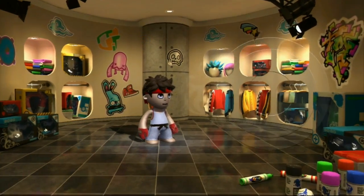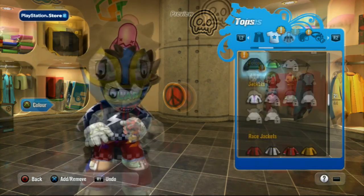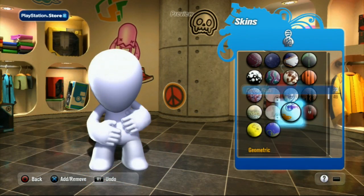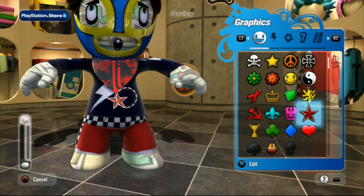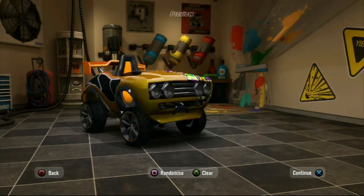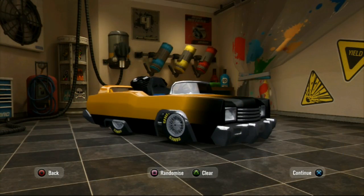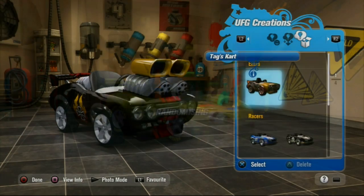Player characters are known as mods, and you can customise everything from their skin, clothes, and face to stickers, props, and voices. You can easily create something unique, while advanced creators can use Photoshop-esque layering techniques to combine multiple stickers and create logos. The kart creator is also very similar, allowing you to quickly drop in body parts and fine-tune the colour and placement of every item. And if you're not in the creative mood, you can just randomise a creation or choose from one of the pre-made ones.